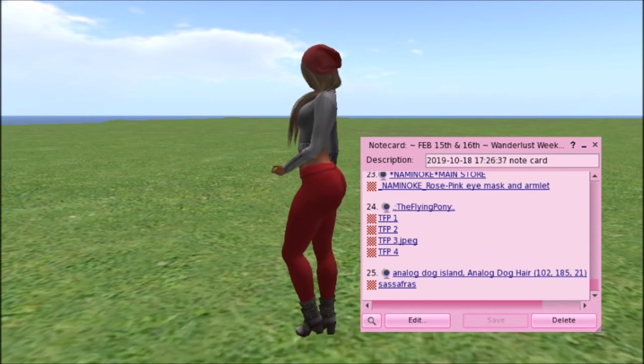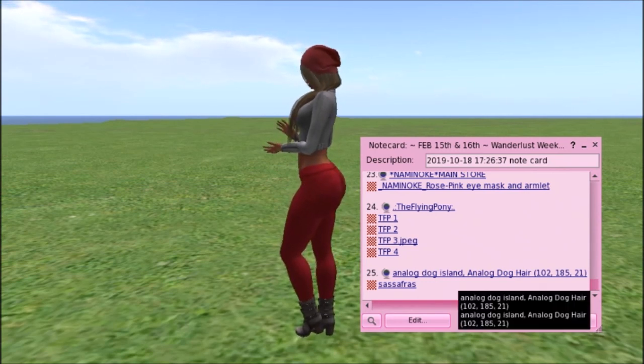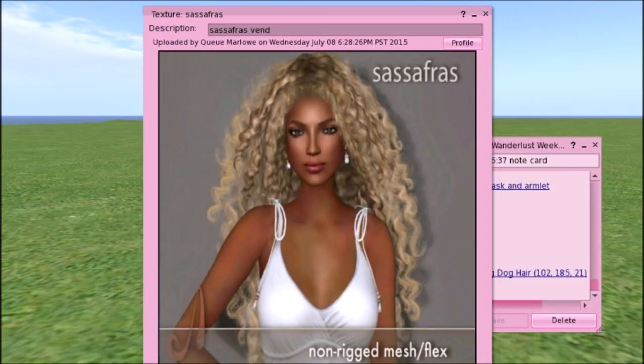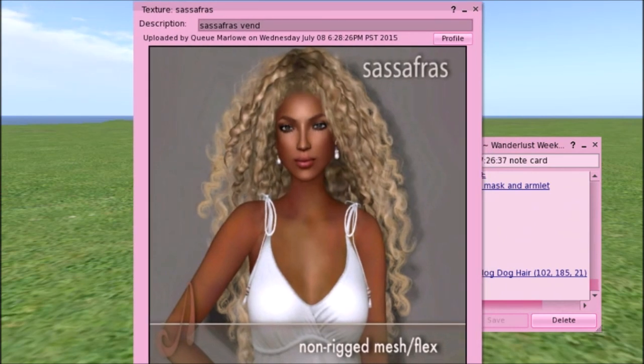Then the last item is Analog Dog with the Sassafras hairstyle. It's very cute hair — usually non-rigged mesh and flexi put together so it gives it movement. I love the curls — almost a kinky curl, almost an African-American hairstyle. Most of the time they come with different colors, but I'm not positive on this one. It could just come in blonde, but most of the time they come in basic colors. If that's something you want, run on down to Analog Dog and get it.